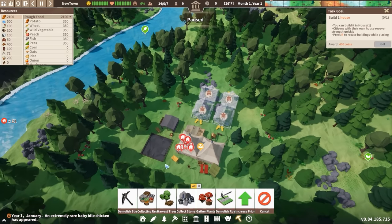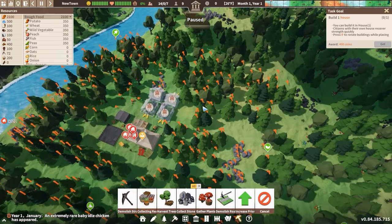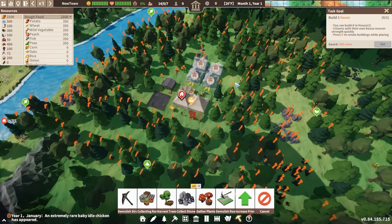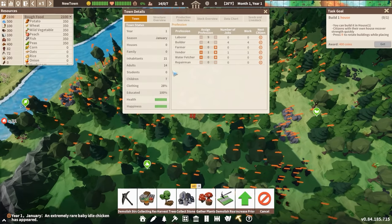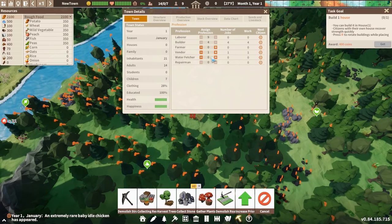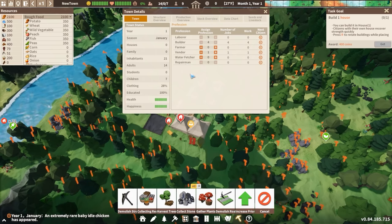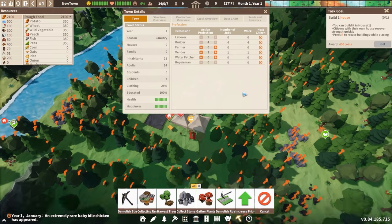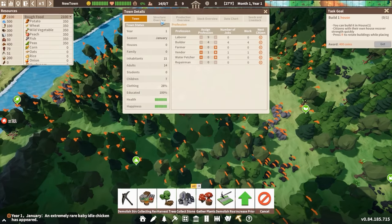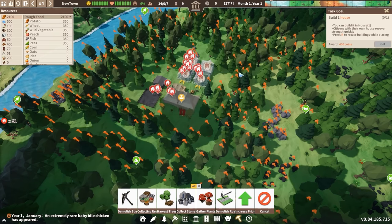This will be enough to get people started. Let's also go ahead and set up a quick task — I'm going to clear out pretty much the entire area around my marketplace, because we know we're going to be using up all of this land. Now, there are a few different UI tools we'll want to take advantage of. The eye key opens up the town details, and from here we can see all the different professions and who are currently assigned to each of these roles. There are a lot of professions in this game — right now we're only seeing a tiny fragment, there are so very, very many. We'll also be able to take a look at structural overviews, production overviews, seeds, what we have unlocked, et cetera.